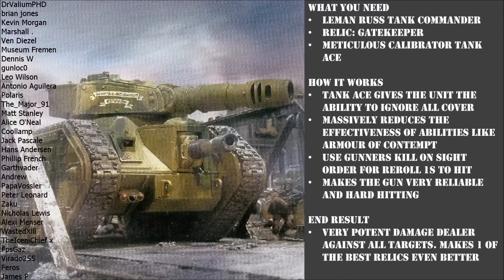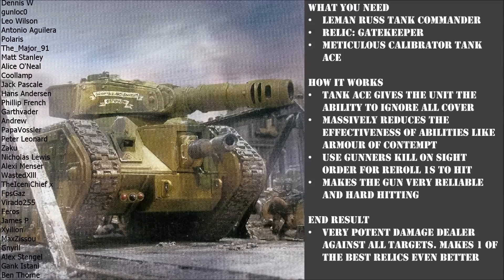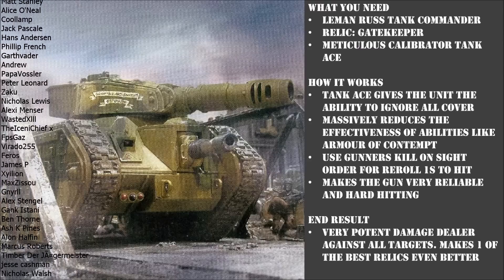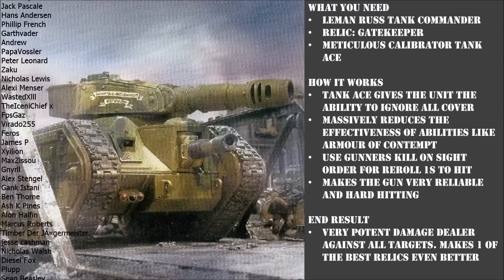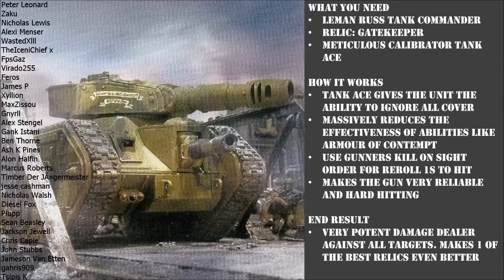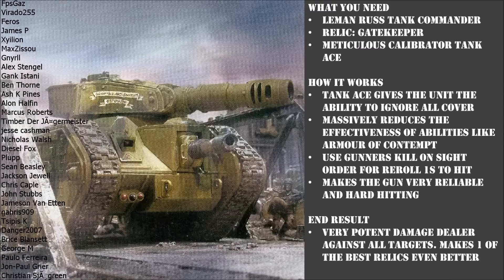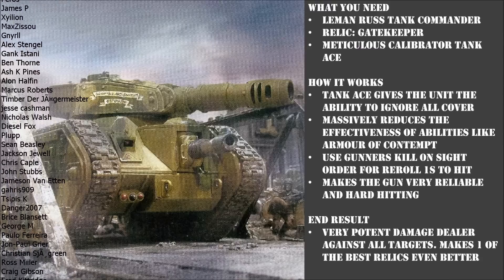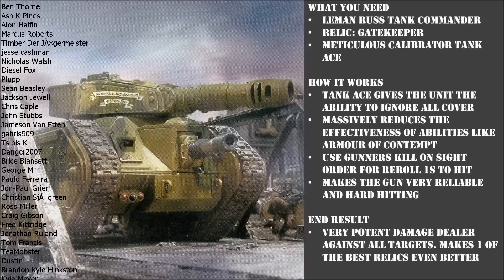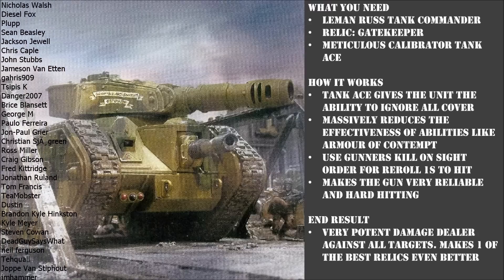Now, you could just stop there — you could have a Tank Commander with a Gatekeeper and have a great time on the battlefield. But you wouldn't be getting the most out of this unit. You also want to take the Meticulous Calibrated Tank Ace. The reason why is that each time this model makes a ranged attack, the target does not receive the benefits of cover against that attack. This is really nice for two reasons: firstly, if your opponent is hiding behind some dense terrain, it doesn't matter — you ignore the benefits of cover.